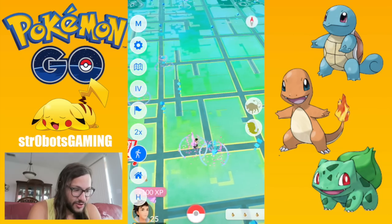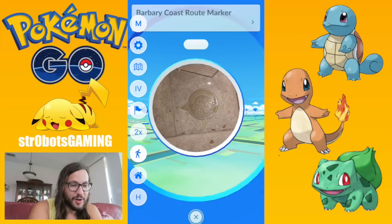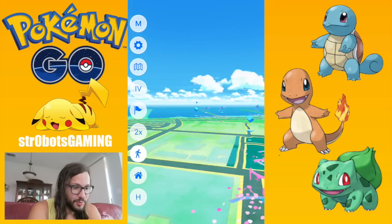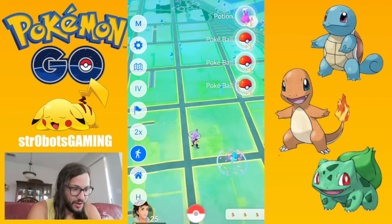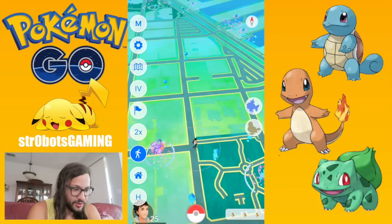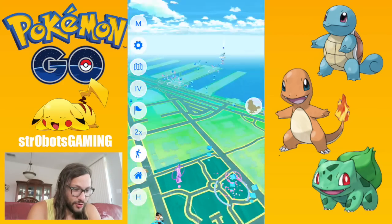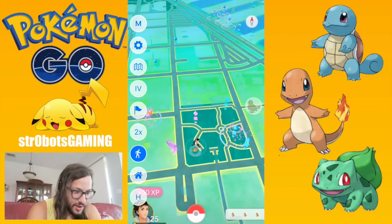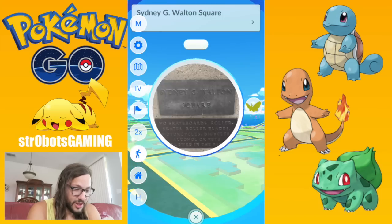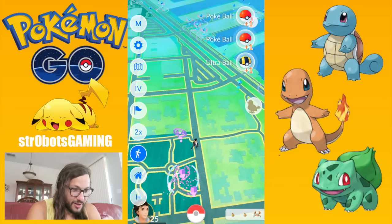Have you guys played that Dragon Ball Z game — D-O-K-K-A-N, Dokkan — that always shows up on my screen and people ask me about? We're getting low on stops, but we're hitting the water, so we're going to go up toward Pier 39. We're around Pier 15 or so, then run all the way up to 39. If you're sniping Dragonites now, they've become so much more difficult to get. They run more, they take so many more balls. It seems like every update for the last three has made it a little harder.